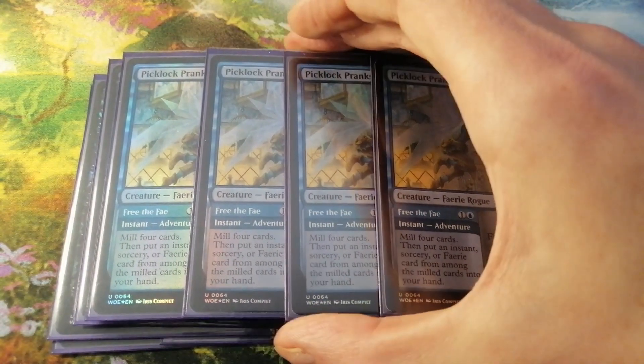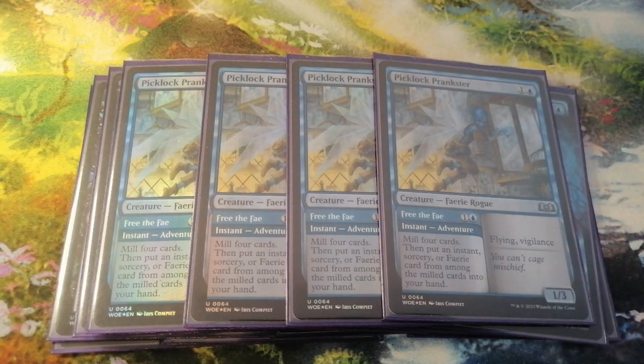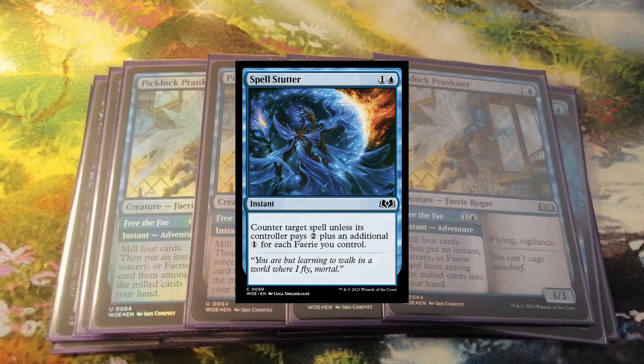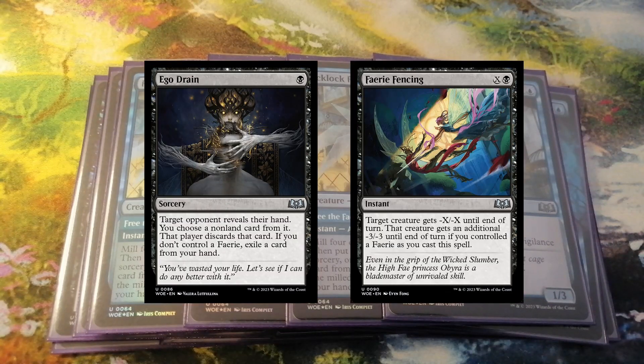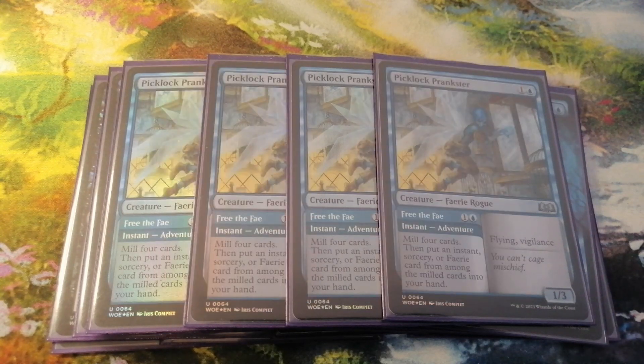Now let's move to the Picklock Prankster. We have talked about attackers, now let's talk about defenders. His Free the Fae ability is most often used in turn 2, where it's common to hold up mana for Spell Stutter — this is preferable to untapping the Sleep-Cursed Faerie. It also fits into the curve when we want to play Ego Drain or Faerie Fencing in turn 3, so we can play the Picklock Prankster out of exile to get a Faerie onto the board.